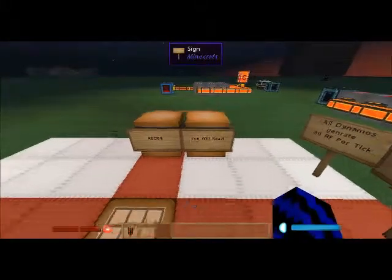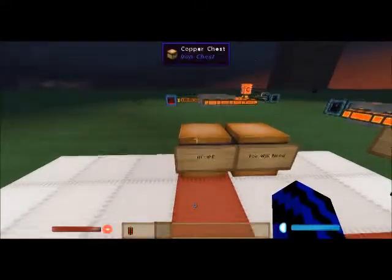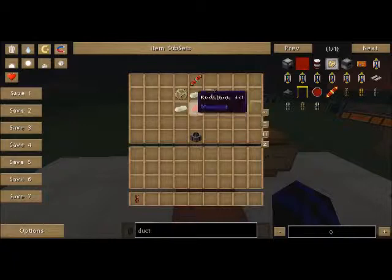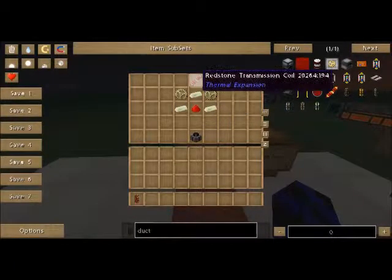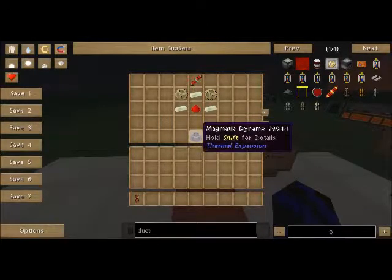Next, let's take a look at the recipe. You will need 3 invar ingots, 1 redstone, 2 invar gears, and 1 redstone transmission coil, which will give you 1 magmatic engine.